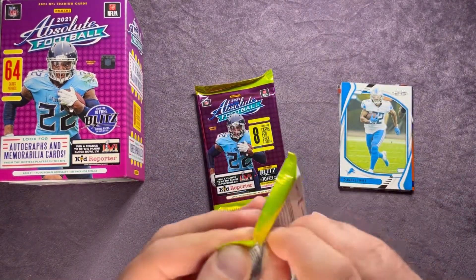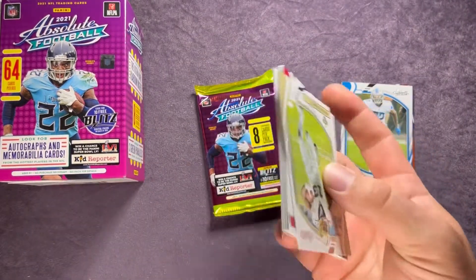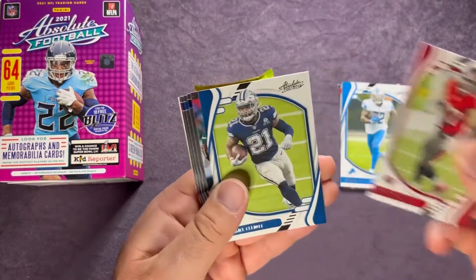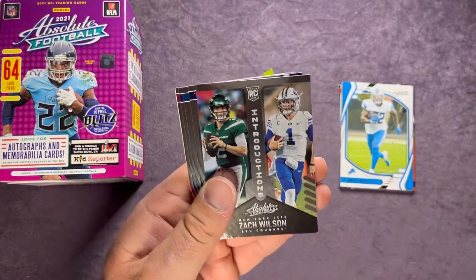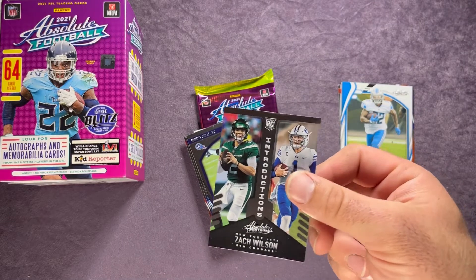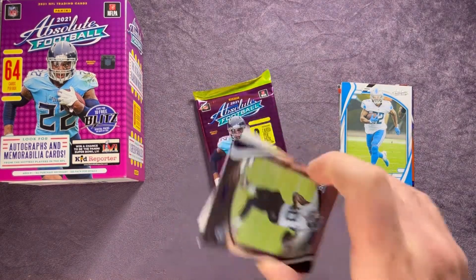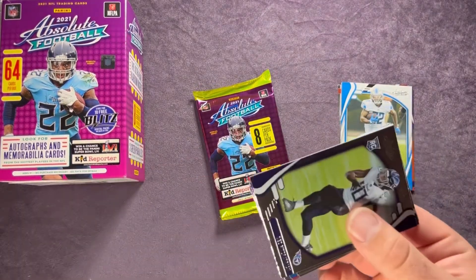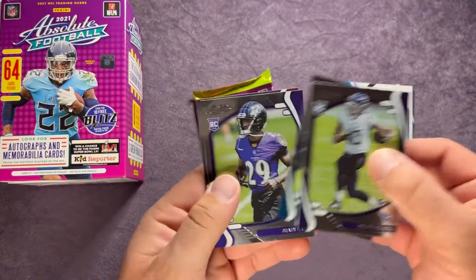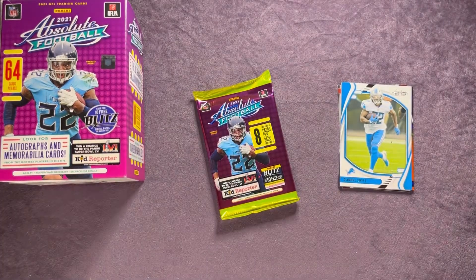Two more packs to go and then we'll check out what we have. D'Andre Swift, Michael Thomas, Rob Gronkowski, Ezekiel Elliott. There's a Zach Wilson — Zach Wilson Introductions insert. All right, we also have Dez Fitzpatrick, Jalen Camp, Shaun Wade, and a Trey Lance — another nice rookie quarterback.